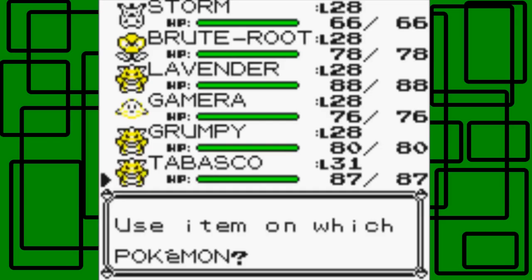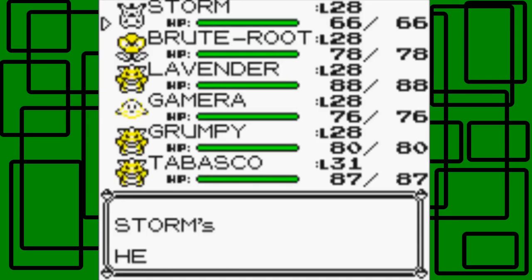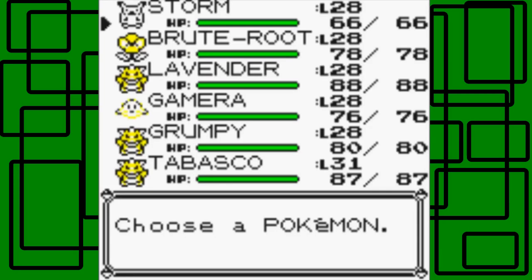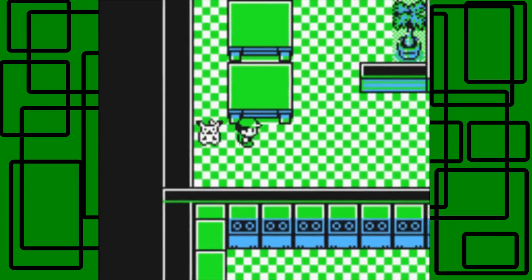Storm's HP is 66, 78, 88, 76. Storm just has really low HP for a Pikachu in general. Let's give it to Storm then. Storm's HP went from 66 and stayed at 66 — you can't take any more HP Ups. I wish we'd have known that before I used it on Storm, but whatever.